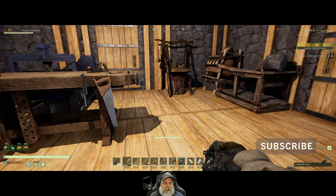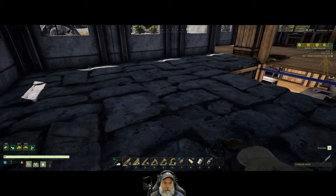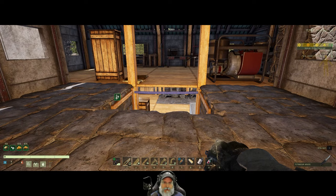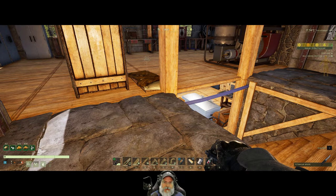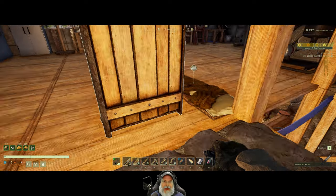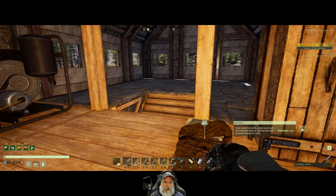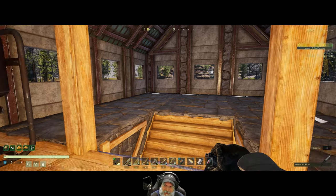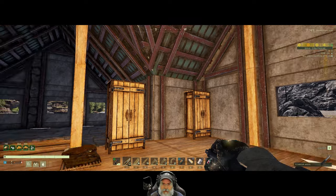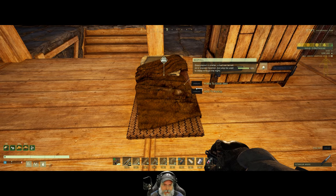Our first order of business is replacing this floor in here with wood floors. I'm also going to pull the stairs back one. Up to this point it's all just been one big ginormous room, but we're going to put some walls in and have some interior rooms.